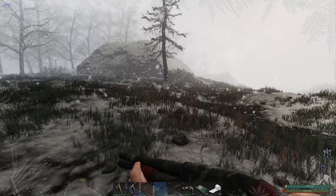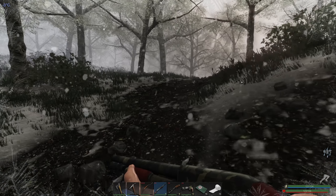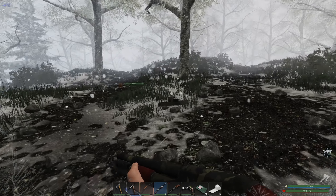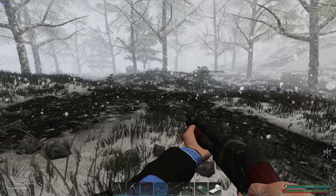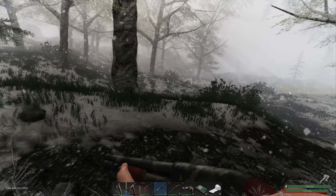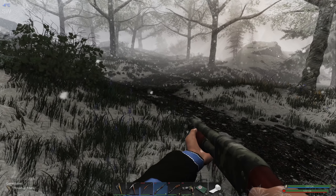Wow, it sounds incredibly cold out, doesn't it? We've got a couple of wolves there - let's avoid them. I love the sound of the ice in the leaves. I've got a bit of scrap - always grab scrap. I've got a wolf ahead. I might grab that plant just because we're making a lot of fuel bricks at the moment. It's amazing how quickly you go through the fibre when you start making fuel bricks.